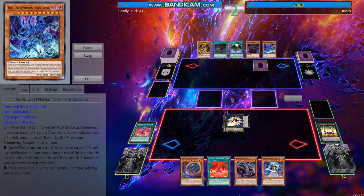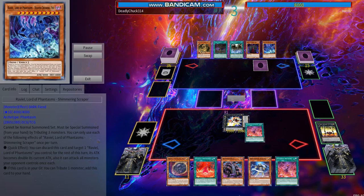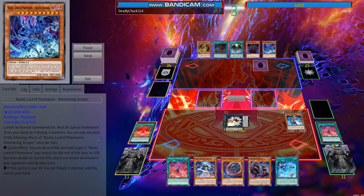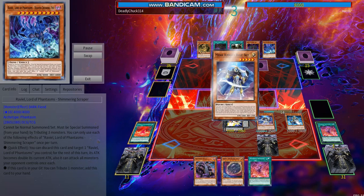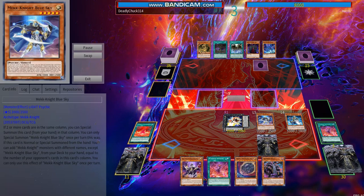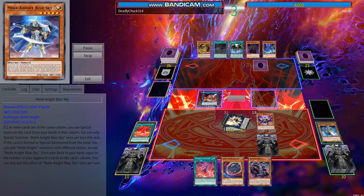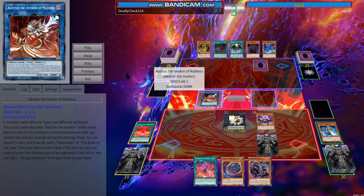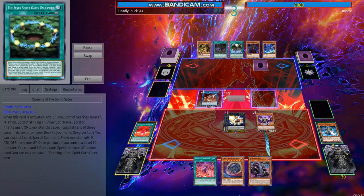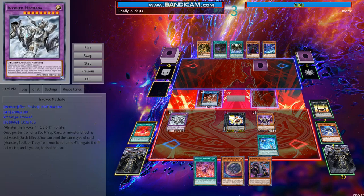He doesn't have any of the Level 4 or lower monsters and just sets Crackdown. We go for Magical Meltdown, get Alistair. I decided to set the Invocation and summon Blue Sky, which gets more cards. I was going to go into 8 and Alistair Invoker of Madness on this column to get the extra call for Nightfall. We activate Invocation, banish a Numeron Gate and Alistair to go into Mechaba.